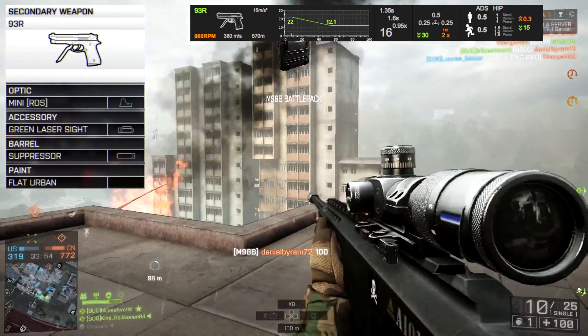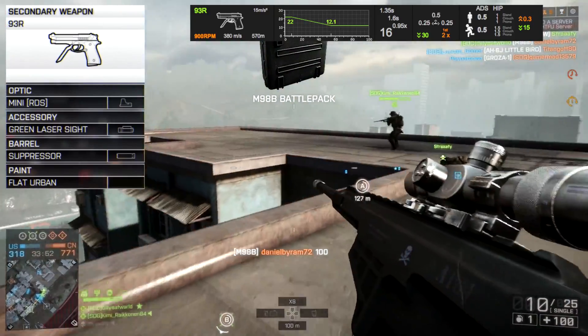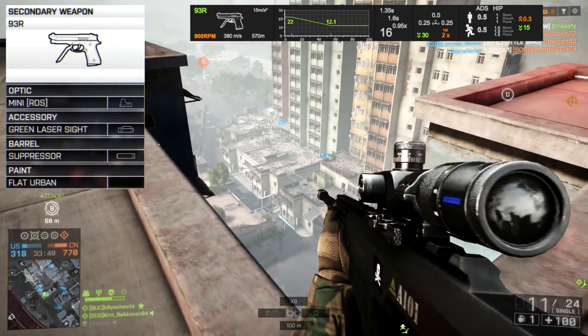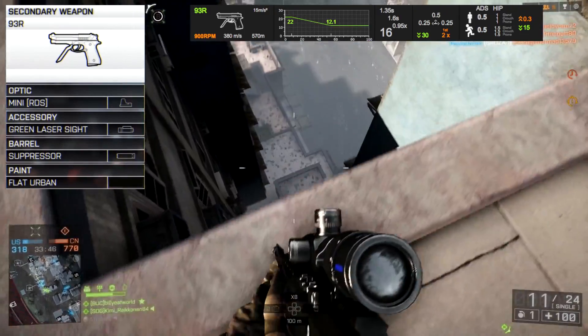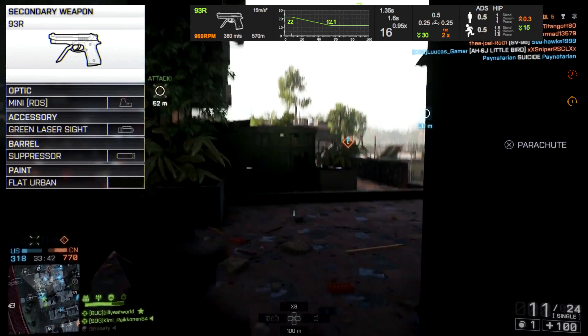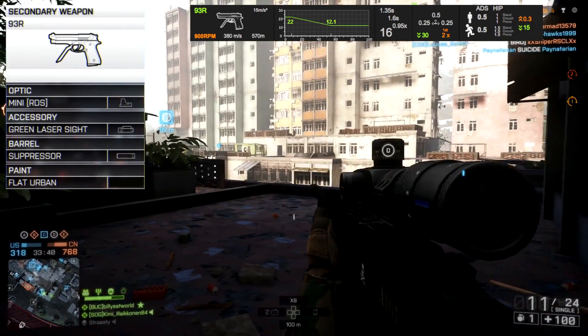A lot of players prefer the G18 instead, but the big difference I think is that the 93R has better recoil and it fires in burst fire mode, which I've always thought makes it slightly more accurate, and is also probably why I've always preferred the feel of the 93R over the G18.